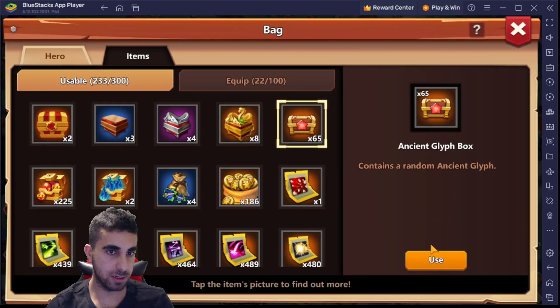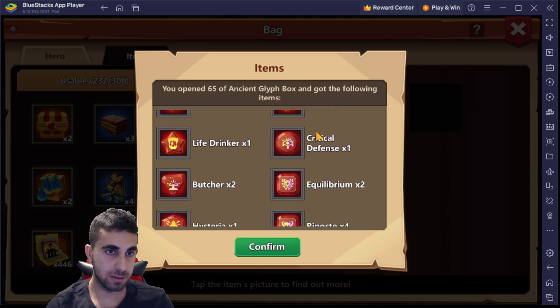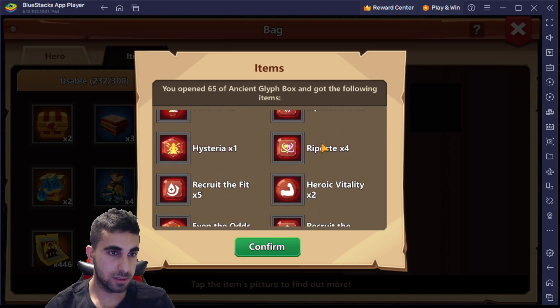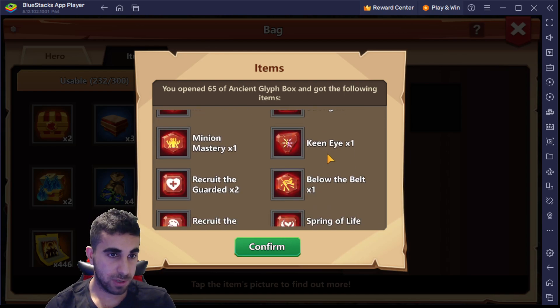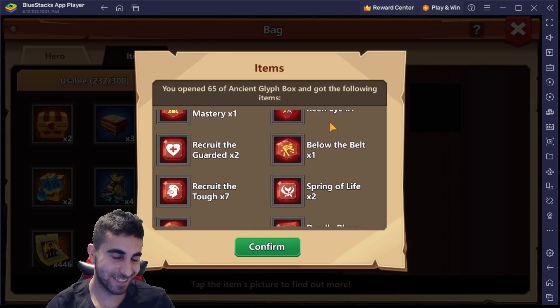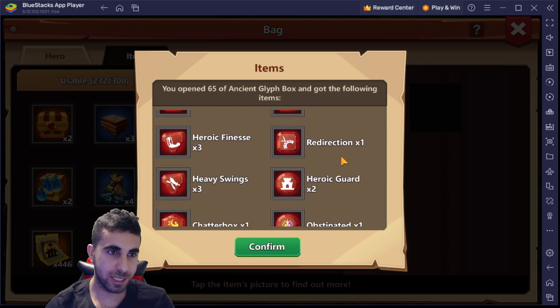Oh, we got a one Live Trigger out of 200 — that is insane, really really rare. Five recruit, 23 recruit dice, 24 recruits, 26 recruit dice, 33 recruit dice, 35 recruit dice.